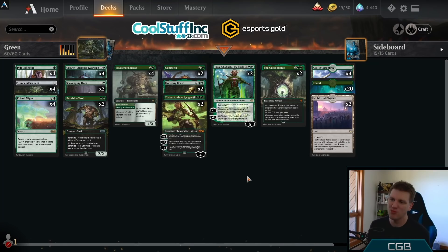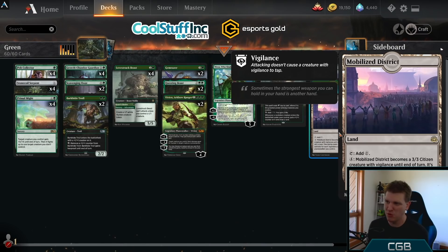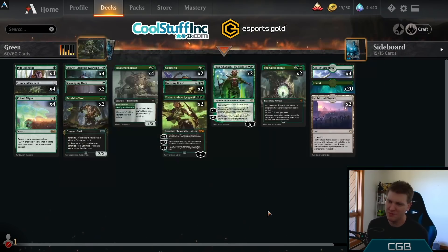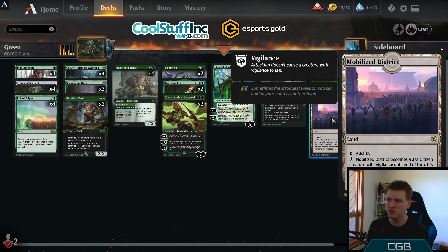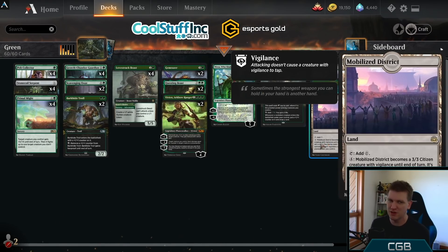26 lands. If you want to keep track of where I would have flooded, the two extra lands are Mobilized District. If you want to go to 24, just cut the district and add two more spells or two Yorvo — I think Yorvo is pretty bad. Mobilized District are the extra lands, so if we flood and drew District when we needed a spell, that's when you can say I run too many lands. Hopefully District will prove its worth.